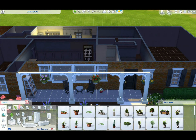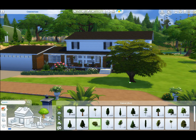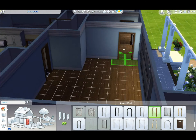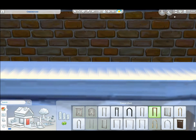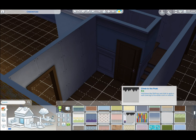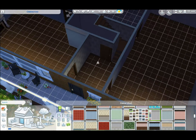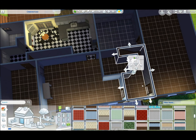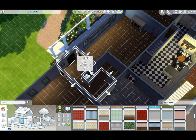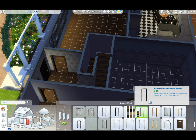I remember making the house I grew up in on The Sims 2 when I was in middle school and showing it to my mom, and she was not impressed. I think this looks far more accurate than whatever I built on Sims 2. The house I grew up in had L-shaped stairs with a landing — actually I think they were U-shaped stairs, so it couldn't be done on The Sims 2 as far as I know. Maybe on Sims 3 you could do some messing with the elevation.